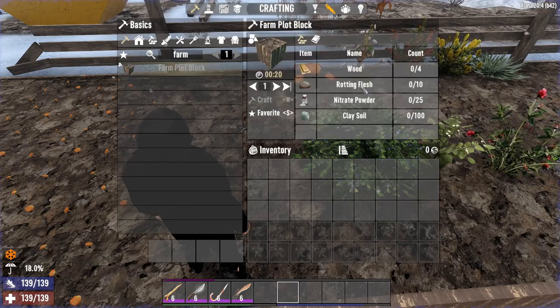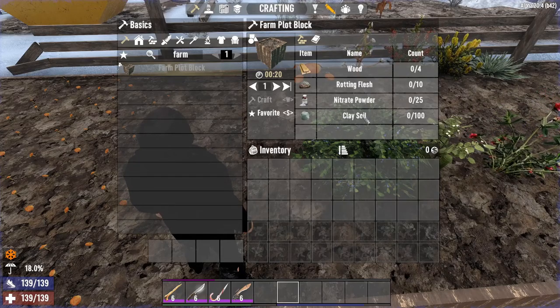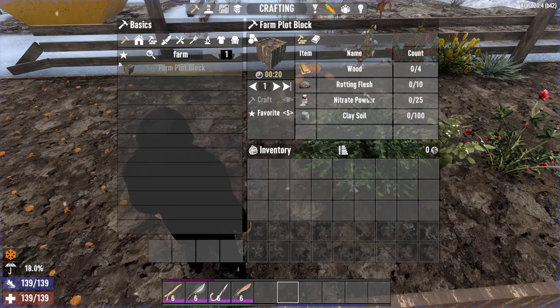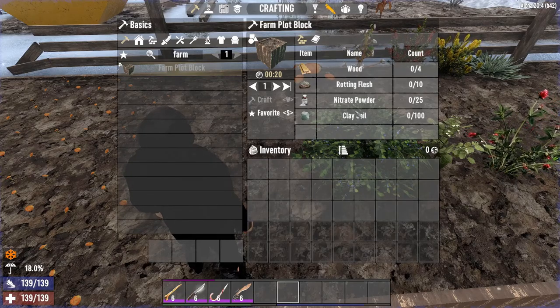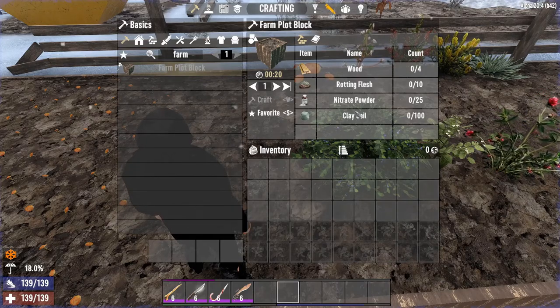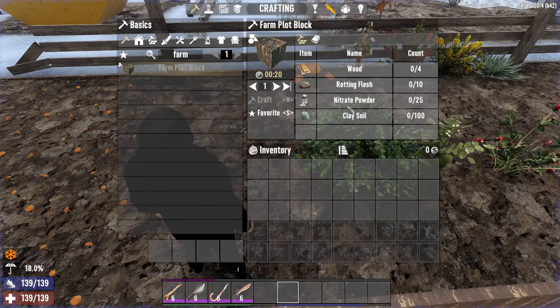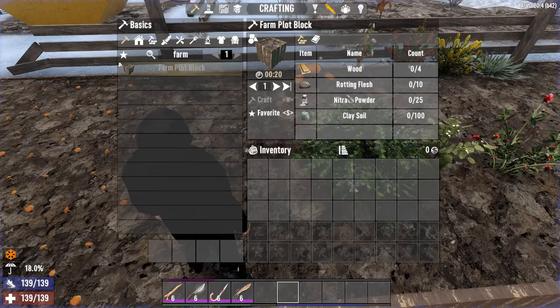You need wood, rotten flesh, nitrate, and clay. Getting the amount of rotten flesh and nitrate powder in order to make these farm plots in the beginning might be a bit slow. But once you've got some nitrate mines up and running, you will be able to get that sorted. Rotting flesh, on the other hand, is a little bit more rare to get.